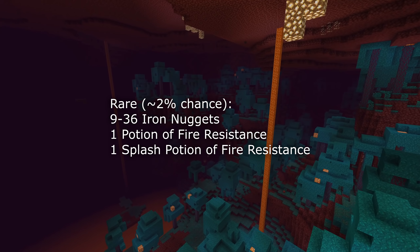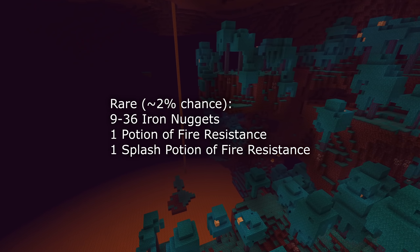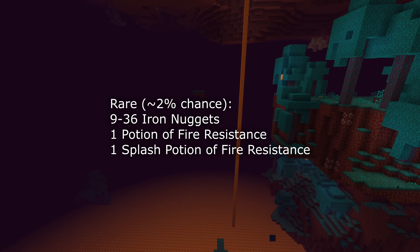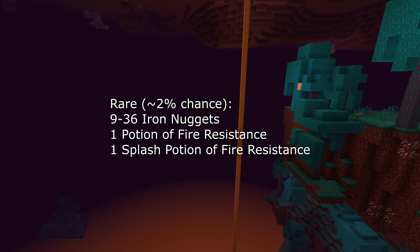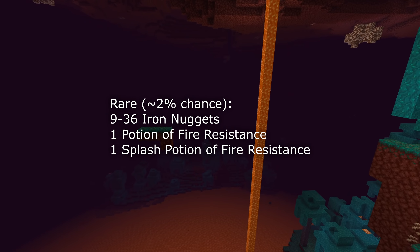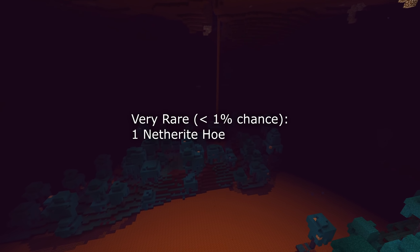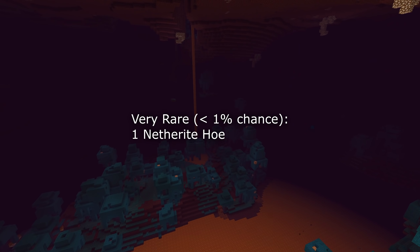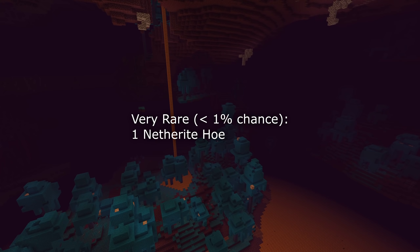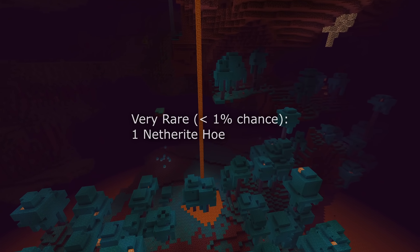In the rare category, these are about 2% chance to get. Warped nylium has been removed and instead you can now get a bunch of iron nuggets. This gives us 9 to 36 iron nuggets, 1 potion of fire resistance, or 1 splash potion of fire resistance. The very rare category has no change to the items but is now even more rare — the chance is now 1 out of 411. The item you can get is 1 netherite hoe.